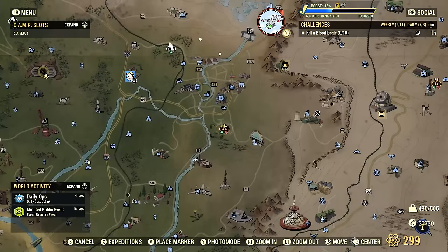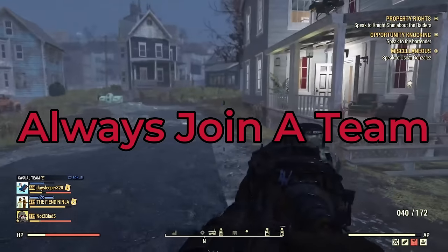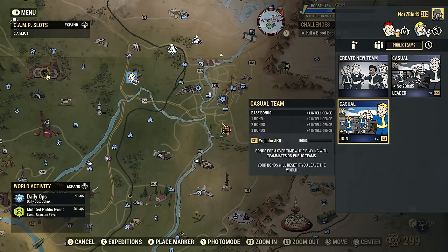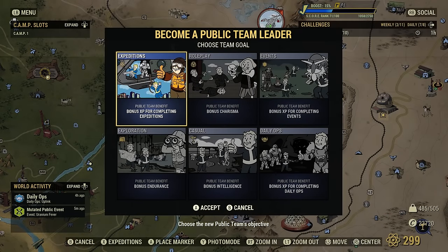Tip number one is to always join a team. Always joining a team is very important. You're going to get a little bit of a buff. To do that, you're just going to pause the game, open your social button, and there are a few teams to join. If there's not one available, go ahead and create one. Creating a team will give you a little bit of a buff even if it's just by yourself — people will join your team.